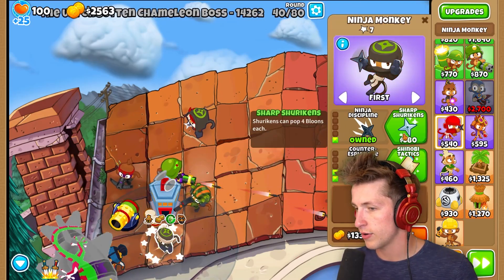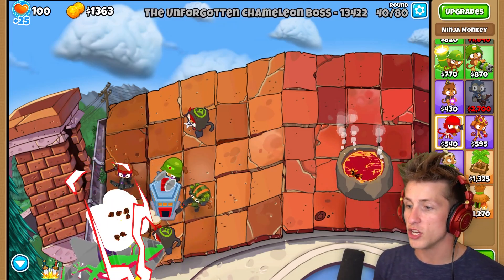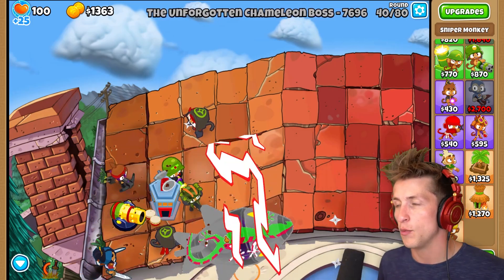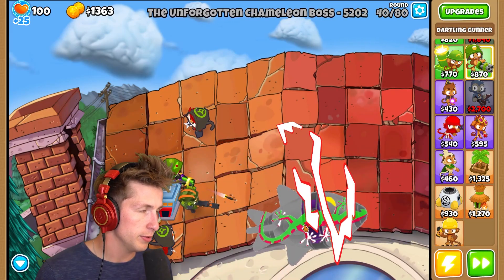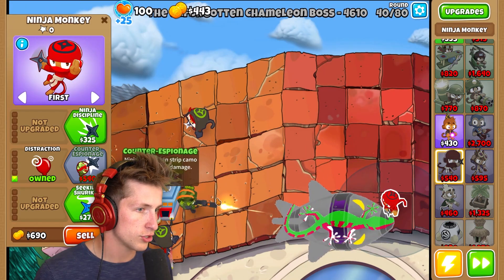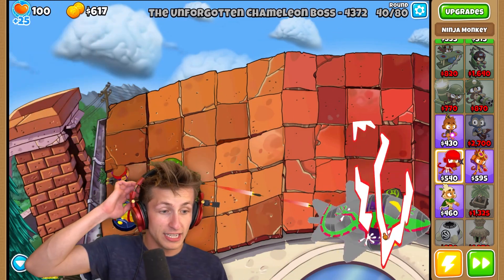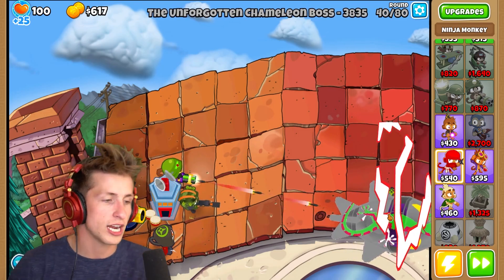This ninja is going to go here with counter espionage and double shot. Now that we know this bad boy is coming, I think we're going to be able to deal with it. It kind of stinks that we don't have any banana farms anymore - we had to sell them or else there was no chance we were going to win. I've had to do a lot of selling and tower management during this, which I was not prepared for. But now we know it's coming, we're going to be ready.